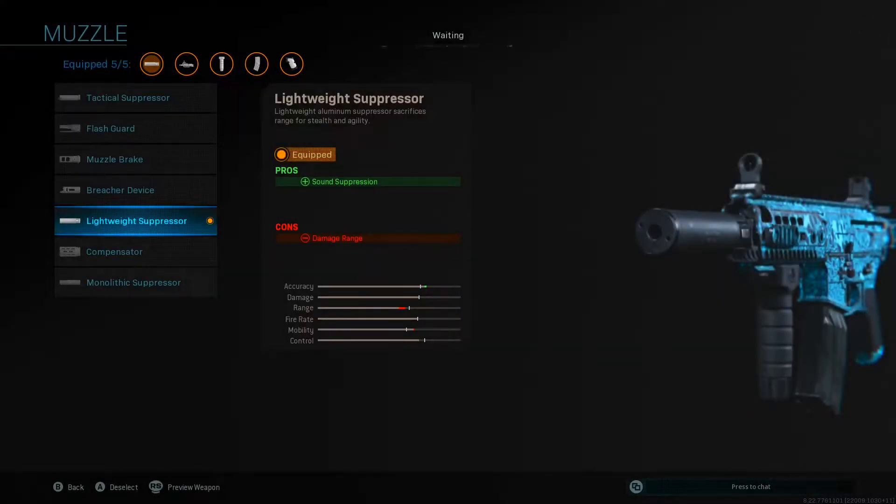Starting with the first attachment on the muzzle, I like to use the lightweight suppressor. This gives sound suppression so you can pick enemies off without them knowing your position.